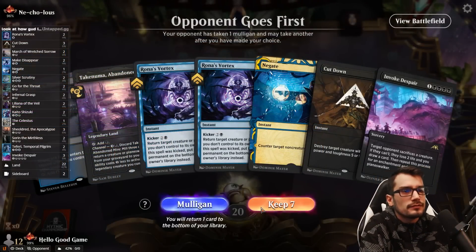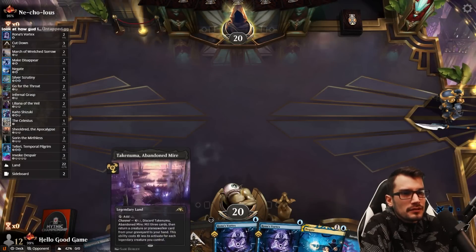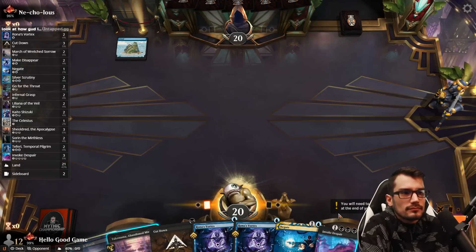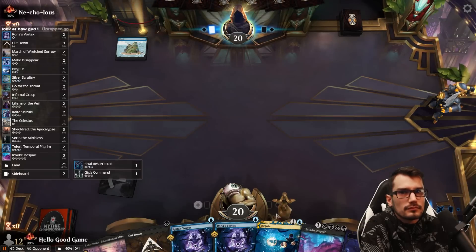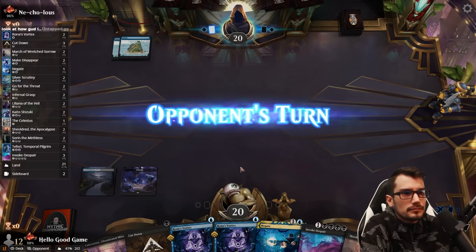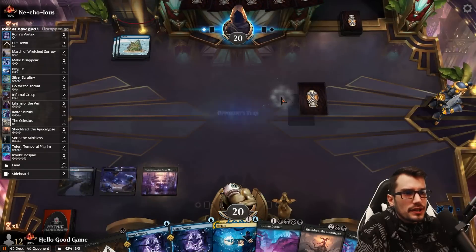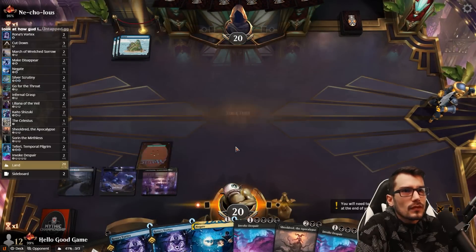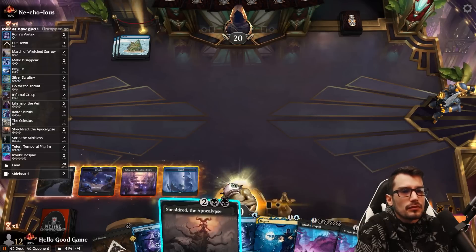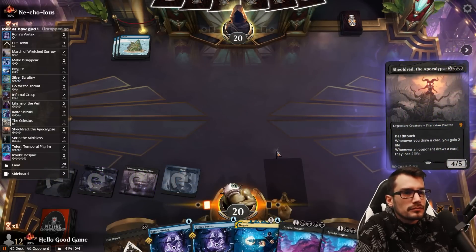The opponent goes first. Good tempo — good, chill out. Let's play slow. Negate up, Vortex out, building towards the now double Invoke in hand. That's fantastic. It's mono blue, really. We just need a counterspell for sure, but they're going to counter something — so there you go, have it.